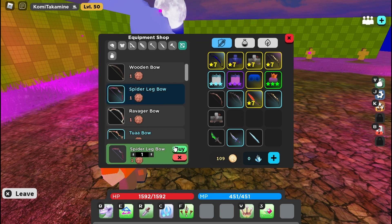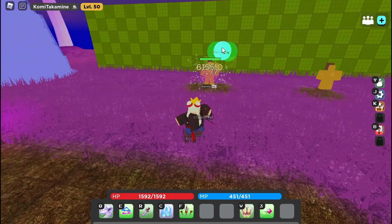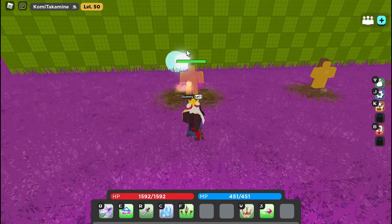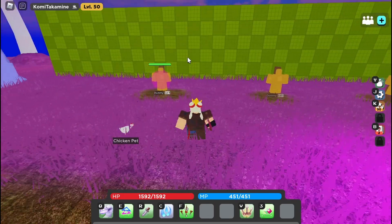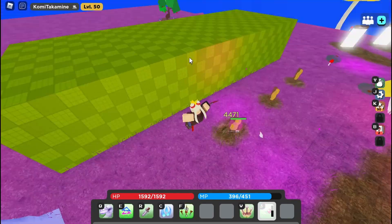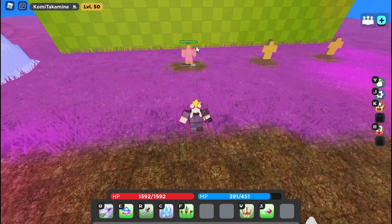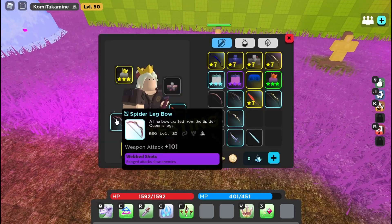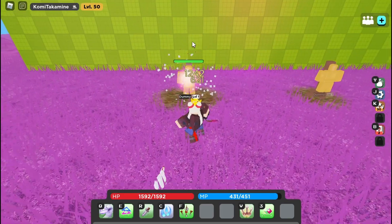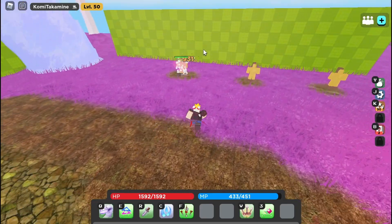There's also that one bow nobody talks about but I hate fighting against — the Spider Leg Bow. What this bow does is basically slow you down. If you have 90 DEX, I hate fighting you people. The best part about this bow is that all abilities can cast the slow, which is really good. But in order for the perk to work, you have to have your bow out — you cannot use your dagger — so it forces you into being more of a bowman, which means a bit lower damage.